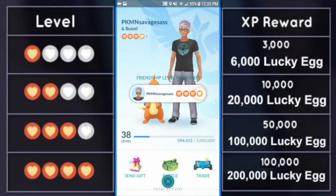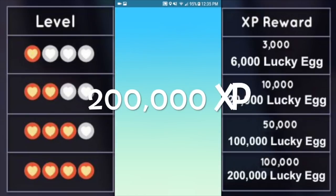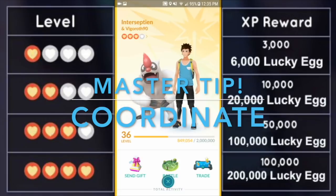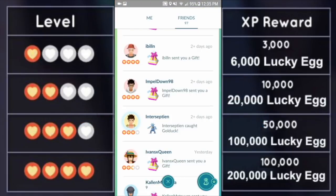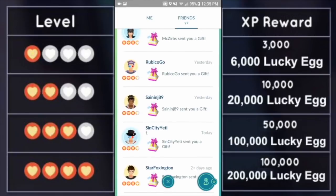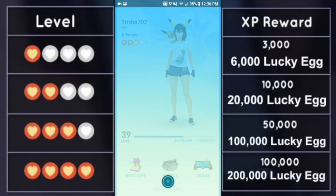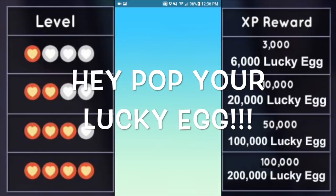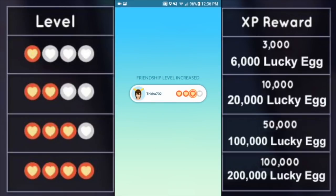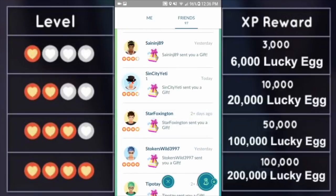With a lucky egg, those friendship bonuses multiply: Good Friends = 6000 XP, Great Friends = 20,000 XP, Ultra Friends = 100,000 XP, Best Friends = 200,000 XP. Coordinate with your friends — when you're about to level up in friendship, make sure you both have lucky eggs on. If one person opens a gift, notify the other immediately so they can pop a lucky egg before the animation plays. Friendship really helped me get to level 40 and will help everyone if utilized well.